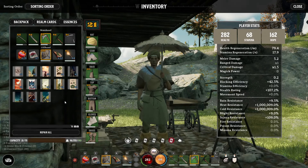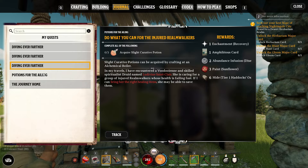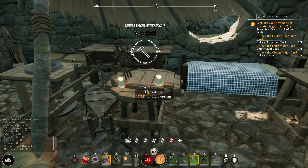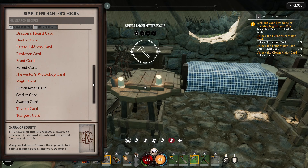You can get your hands on these cards by exploring the world, completing puzzles, checking out POIs. As you can see right here, doing this quest will unlock the Herbarium Major card, the Hunt card, and the Gloom card. You can also craft them yourself using an Enchanter's Focus. As you can see here, all of the different cards and things you can add — these are all realm cards, major cards, which are like an augment to the realm.